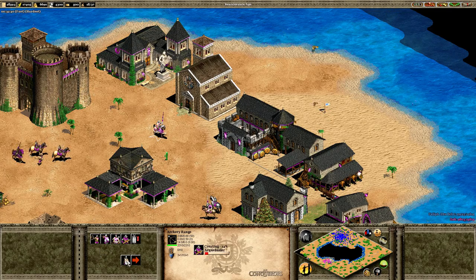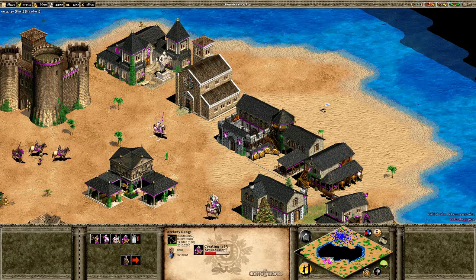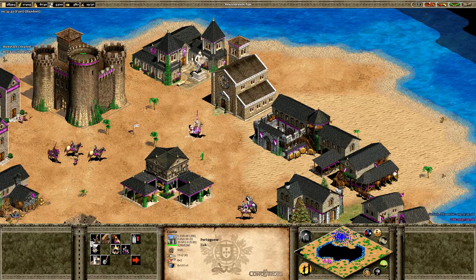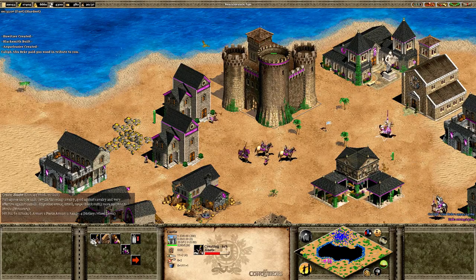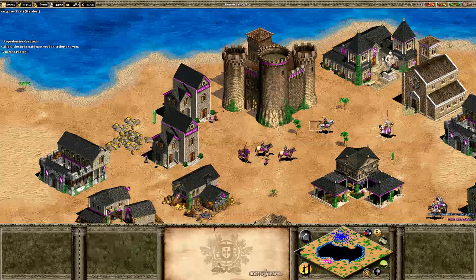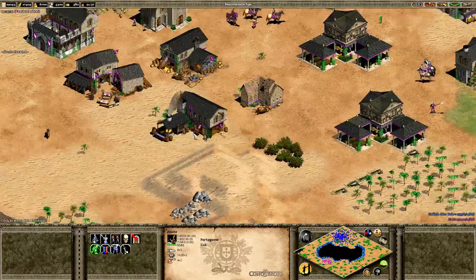The Arquebusier is available as an upgrade from hand cannon. There's also the Portuguese unique unit — the Jinete. This thing is basically a javelin-throwing cavalry, good against cavalry and very effective against camels. He looks pretty awesome. The blacksmith is up and we get special techs for the Renaissance Age as well — bayonets, allowing a spearman to have plus one attack.